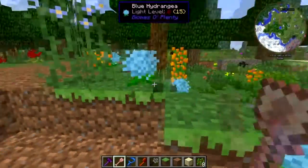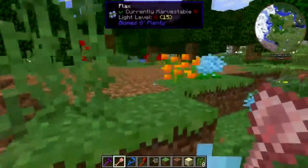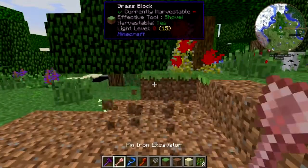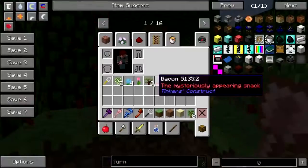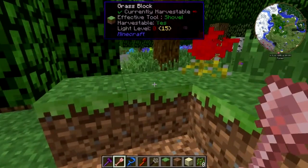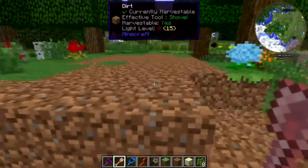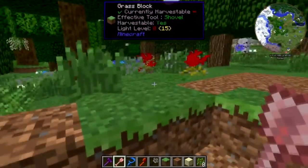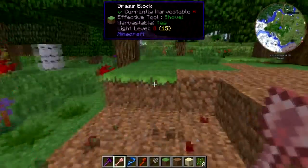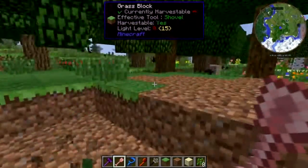Mod Sauce does have DecoCraft, it has Apple Milk Tea, it has a food mod called Still Hungry — which I have not really played with yet. It looks like it's a pretty vanilla mechanic for Still Hungry — there's no cookware like with PAMs.